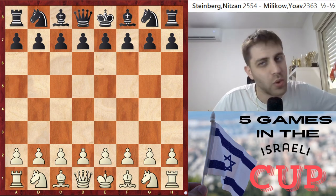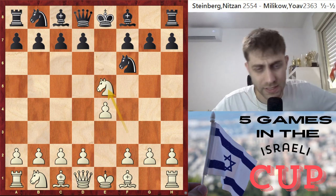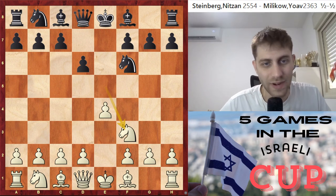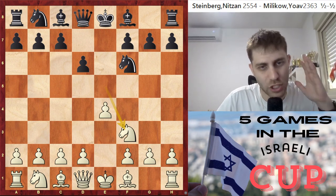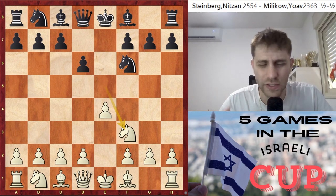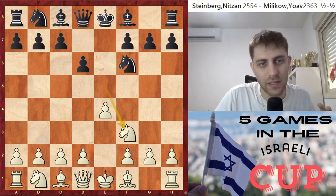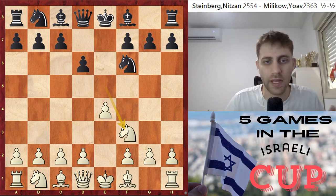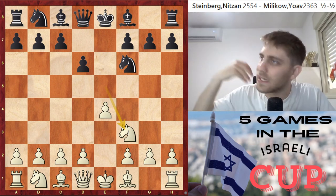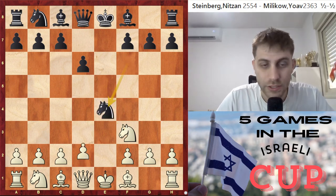We are seeing the game: e4, e5, Nf3, Nf6, Nxe5, d6, Nf3 - this is the Petrov Opening, also called the Russian Opening. So many of the best players in the world, when playing with the black pieces, want to play this opening because it's very drawish, very equalizing. I must tell you guys, don't play it if you are a beginner, because it's not so simple with the black pieces - it's very symmetrical. I want you to play Sicilian, Spanish, Italian, Caro-Kann, French maybe, but Petrov in the beginning - big no.